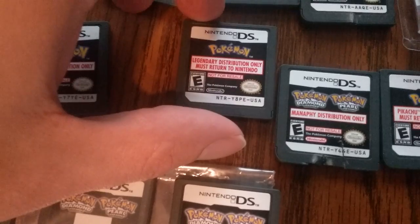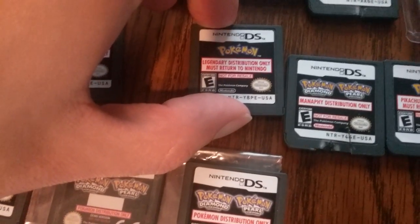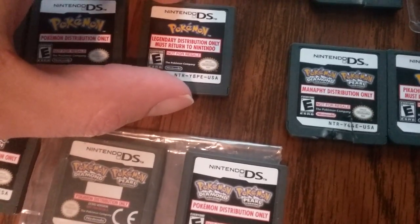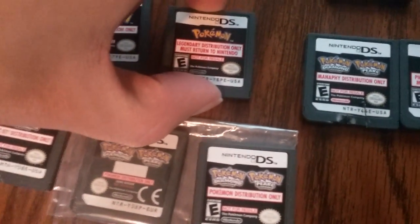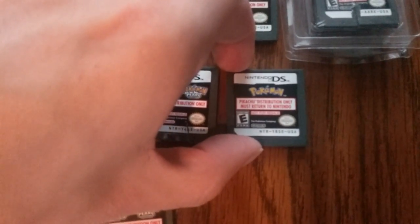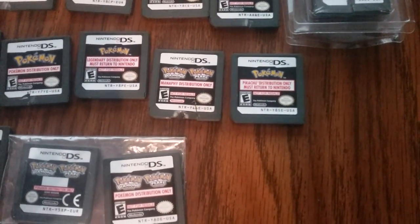NTR-YAPE-USA is the Legendary Beasts — the Shiny Legendary Dogs: Entei, Suicune, and Raikou. There is also an unreleased Celebi on this cart. NTR-Y44E is USA Manaphy. NTR-YASE-USA is Ash's Pikachu distribution cartridge.